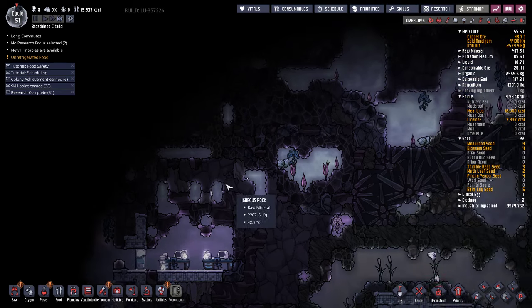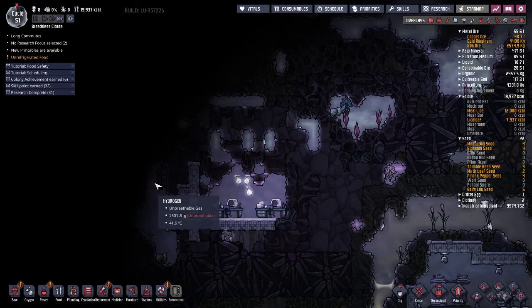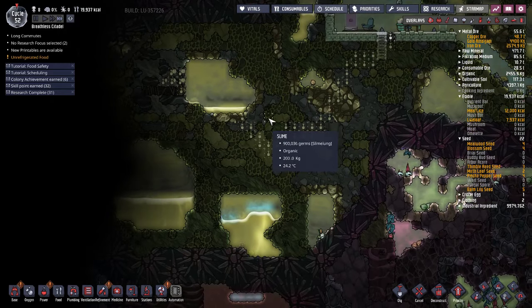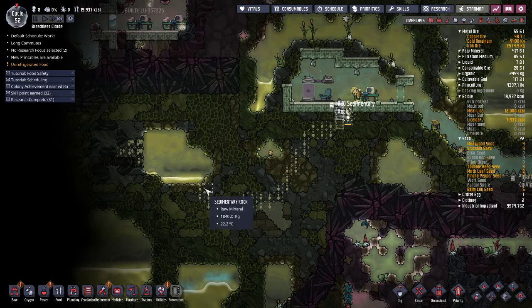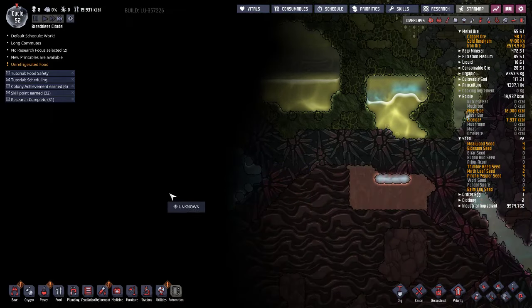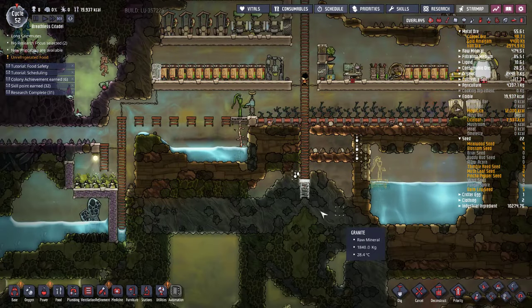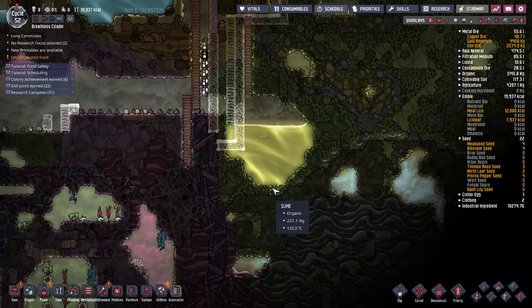We got some hydrogen over here — during the night it looks like it's natural gas, but nope. Also, while digging over here we will find out if there are any geysers in this area, because if there are I'm going to use that to cool this area off.